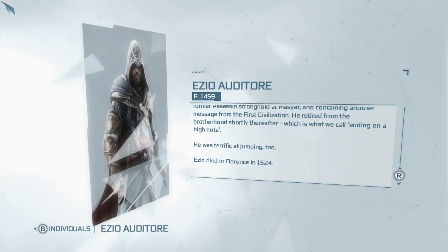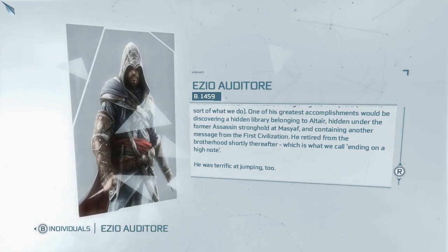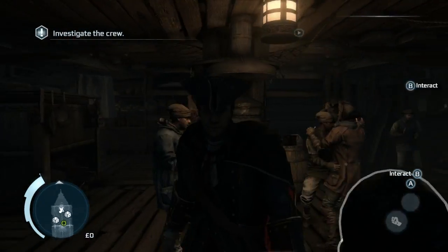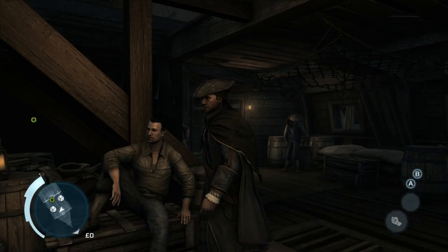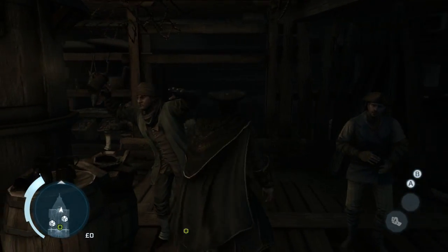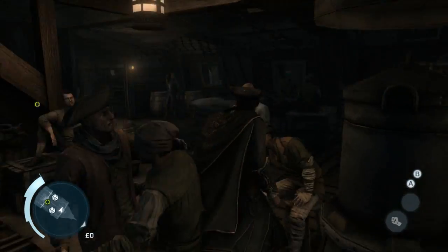Let's research Ezio Auditore - he was terrific at jumping. He retired from the Brotherhood shortly thereafter, which is what we call ending on a high note. He died in Florence in 1524 - that was in the Embers short, which is really interesting. He basically died in the exact same way as Ezio, sitting down on a bench. Hey, let me join in the festivities! Come on, let me walk the dinosaur - did did did, open the door, get on the floor, everybody walk the dinosaur! I can still do it.